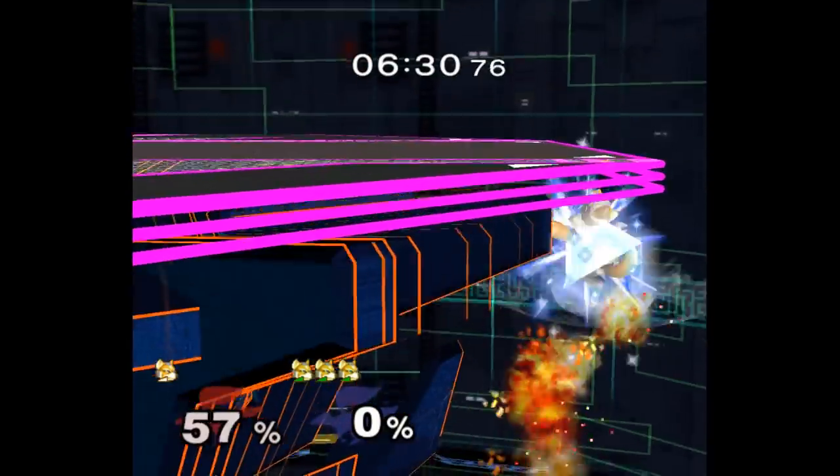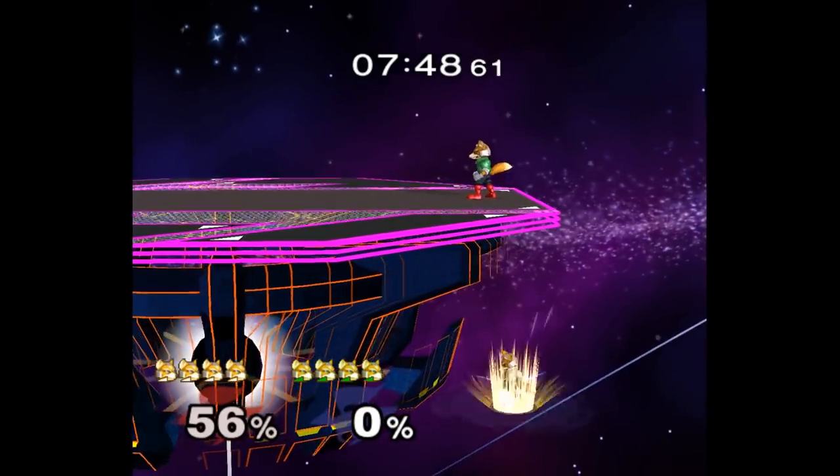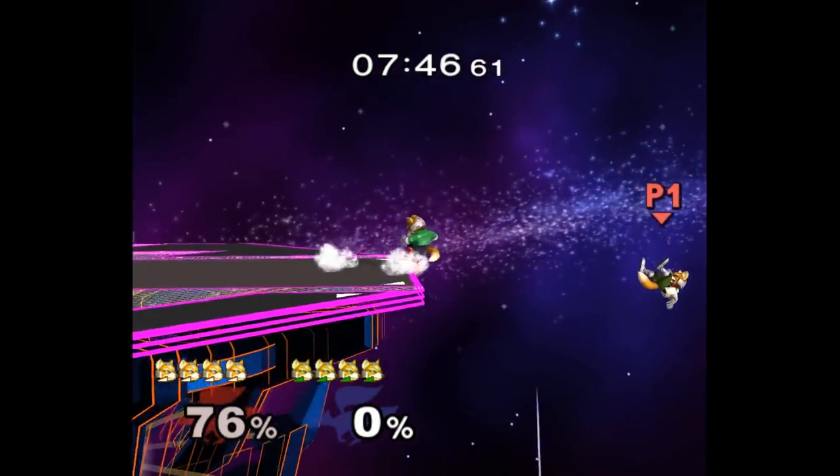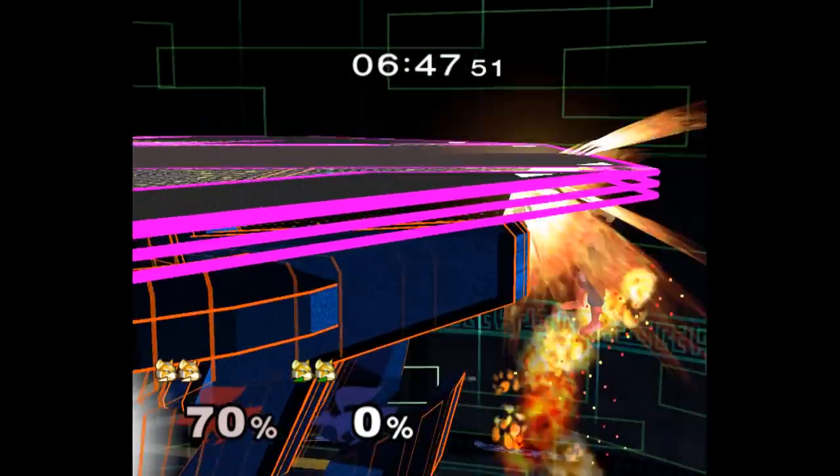This covers anyone who rides the wall to try to recover. Whether they up-B or side-B to ledge, this hits their shine and then covers their recovery option. And even if they don't wall jump tech, you still have time to cover whatever option they choose.